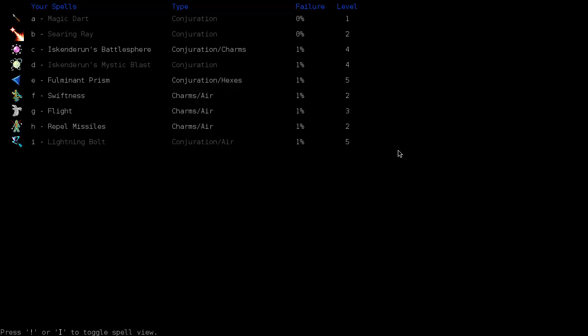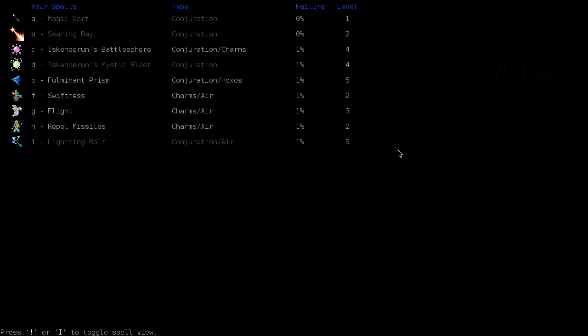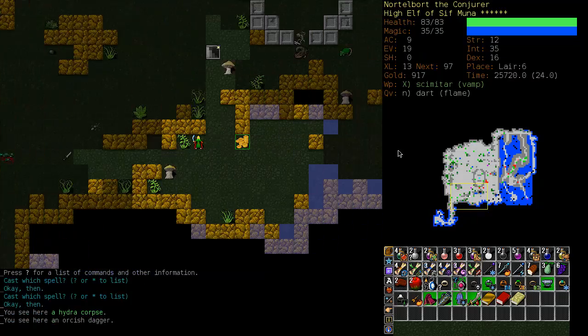Looks like we have all the air utility spells with the added benefit of Lightning Bolts, Fulminant Prism. Did I train hexes? I did a little bit. Fighting's up, dodging's up to 10. Spellcasting conjurations — okay. It looks like I've done a pretty decent job with what I've had to work with.